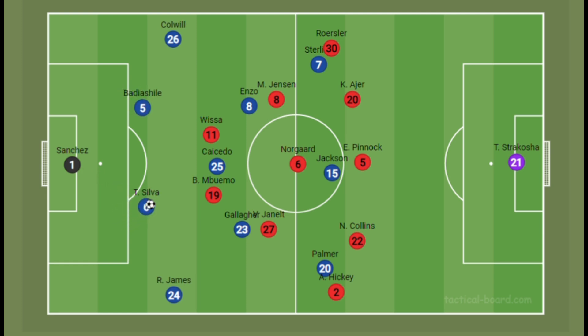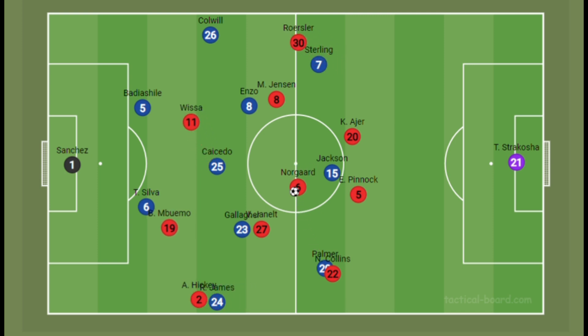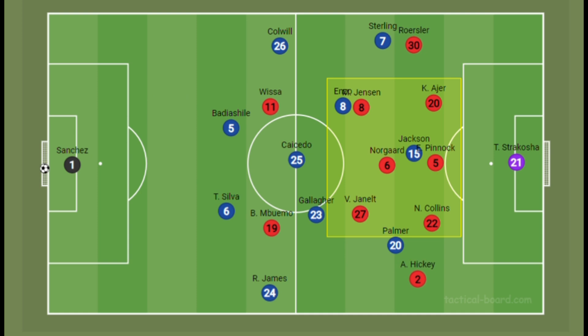Brentford's plan in this game will be to force Chelsea to play the ball into wide areas, where their wing-backs spring forward to press Chelsea's full-backs while their forwards cut the back pass, forcing Chelsea to play the ball long. Brentford can easily win those aerial duels with their dominant centre-backs, then immediately launch quick counter-attacks with Mbwemo and Wisa making runs in the box and the wing-backs generating width. The two forwards are physically imposing in the 18-yard box, making them very difficult for defenders to handle.